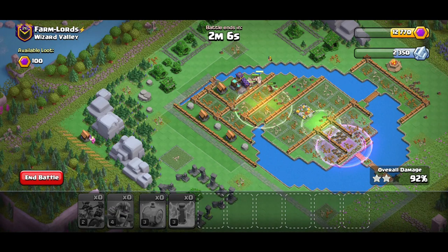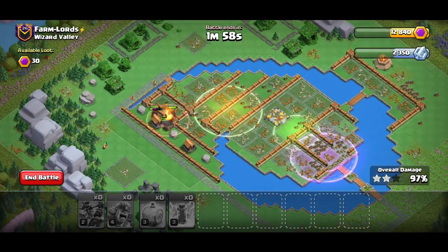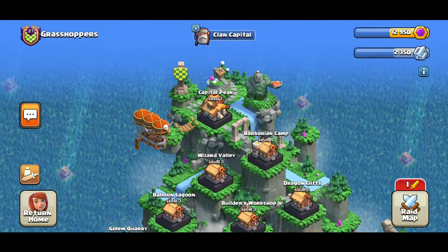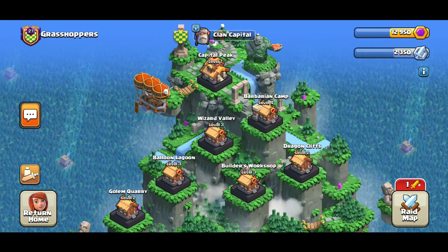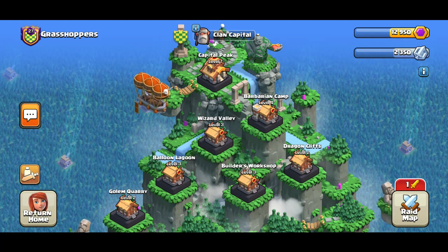Wizard Valley is not the strongest base, but this is the easiest way to handle it without spending too many attacks. Hog gliders are super easy and fast to use — get some advantage out of them before they get nerfed. That's how easy it is to take out Dragon Cliff and Wizard Valley. If you liked this video let me know in the comments — I might make videos for Barbarian Camp, Balloon Lagoon, Builder Workshop, Golem Quarry, and Capital Peak. Stay tuned and have an amazing day!